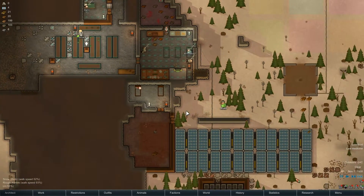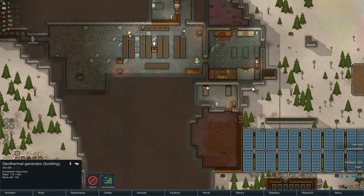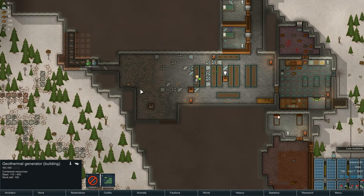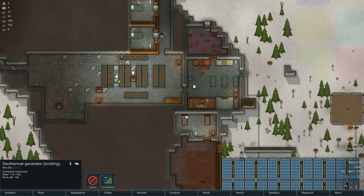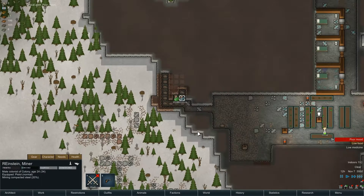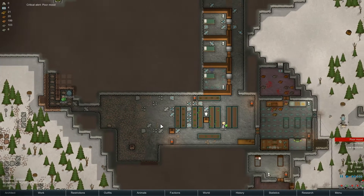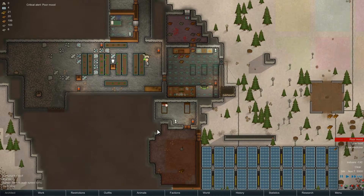Chloe's now planting. Hopefully today this generator will be built. Rhinestein and J-pop mining the steel that we need for it. Poor mood, Rhinestein - what's the matter? Feeling terrible, cramped environment. That's because you're mining - what do you expect? It's not exactly going to be an open planned office suite, is it?